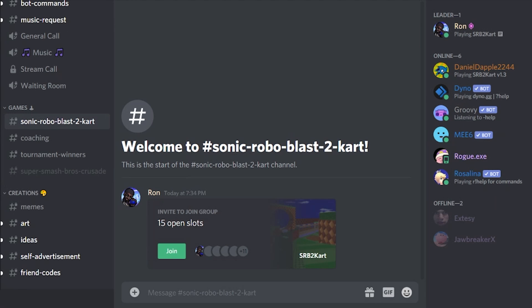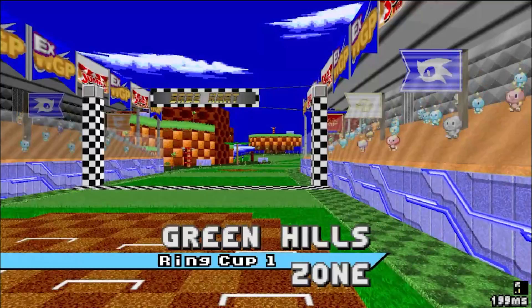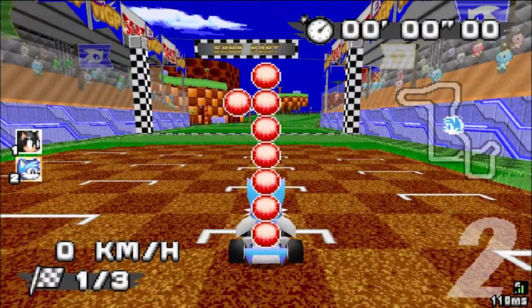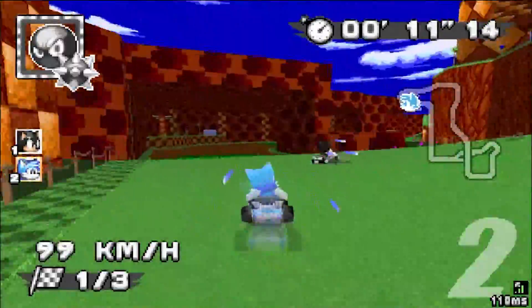Now, for anybody who is trying to join, open up Sonic World Blast 2 Kart, go back to Discord, and then on the invitation tab, click on the join button. And that's pretty much it. Let me know down in the comments below if you have any questions or concerns about this tutorial. Thanks for watching, and as always, have a good one.